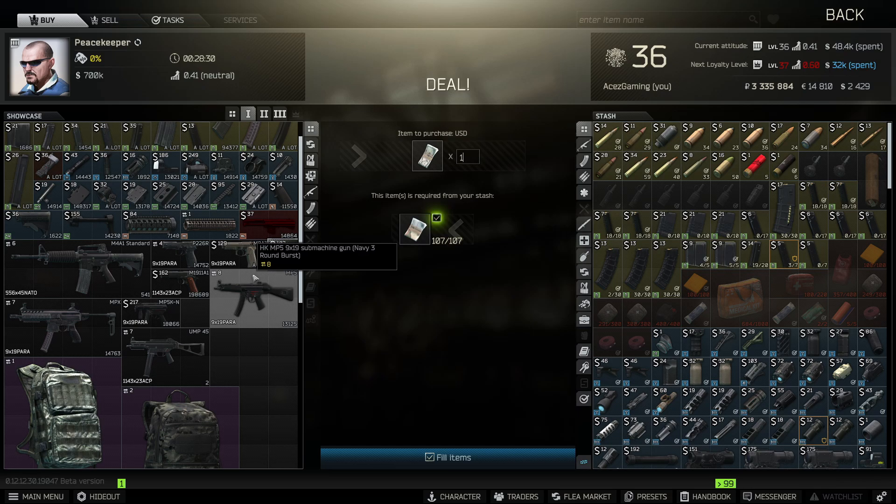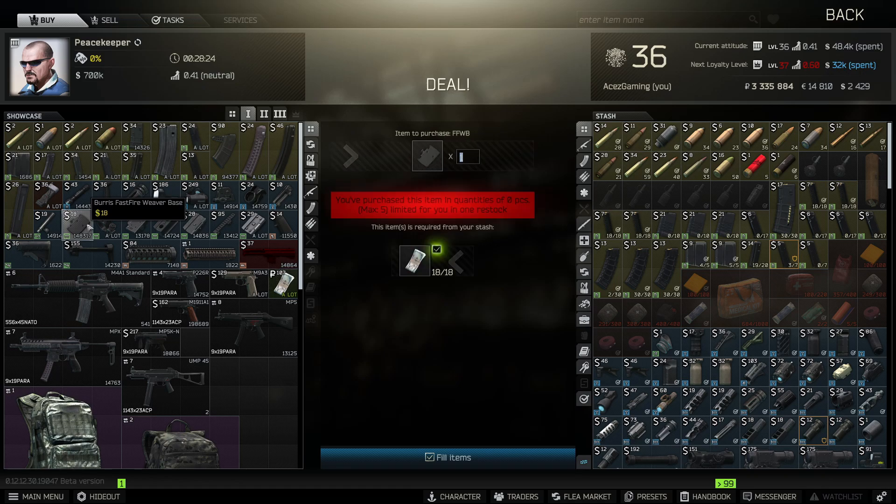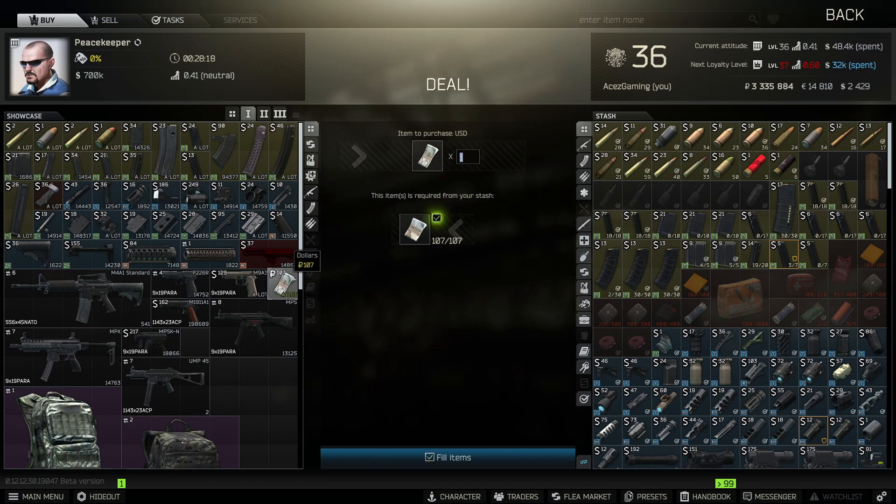If we look at an item in Peacekeeper's inventory — take this Weaver base right here at 18 USD — we can call that about 1,800 rubles, then tack on a little bit extra, so roughly 1,900 rubles. The actual cost of 18 USD works out to 1,926 rubles. That's how you do it on the fly — really easy math, hopefully that helps you out when you spot something cheap on the flea market.